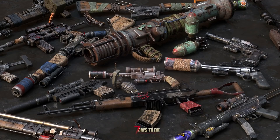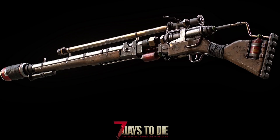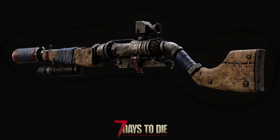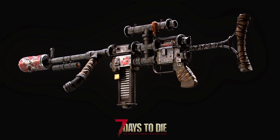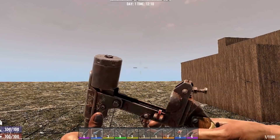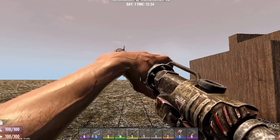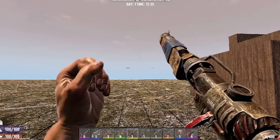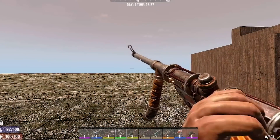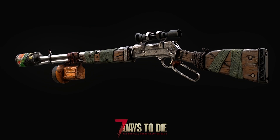We'll start by reviewing the new weapons and weapon textures. Alpha 20 will see the introduction of pipe weapons, craftable on day one. Pipe weapons will utilize regular ammo types so you can dip into the firearms perks and reap the benefits in the early game. All pipe weapons will be available in quality one through six and will precede tier one firearms like the double barrel shotgun, pistol, and hunting rifle. Reload animations will be slow, but they should provide at least a semi-reliable means of defense early on, especially if you get the pipe SMG and a handful of nine-millimeter ammo.